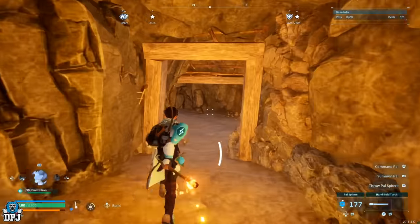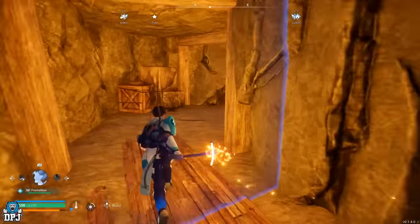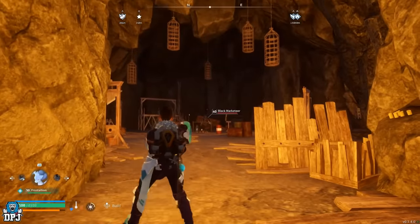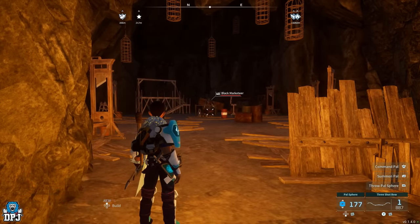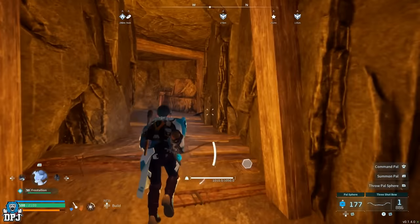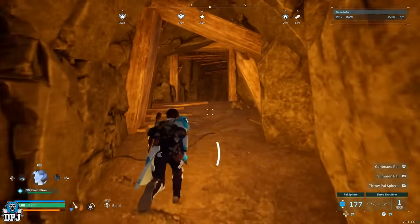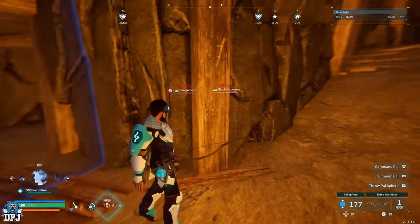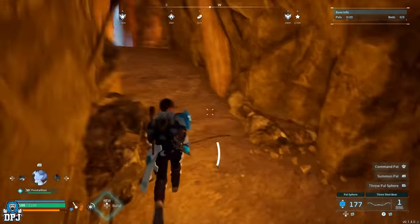So now you want to come down here. Make sure you've got a couple of Pals as well — it doesn't matter what Pals they are, they don't need anything special. We're going to run past their base barrier and you can see we have the Black Marketeer who is level 40. If you're low level, this guy's got a mini gun and it hits pretty hard, but you want to get his attention. Just shoot him and then run off. You want to get him to basically the border here. If you go out of the cave and wait about a minute or two, he'll actually recall his Pal.